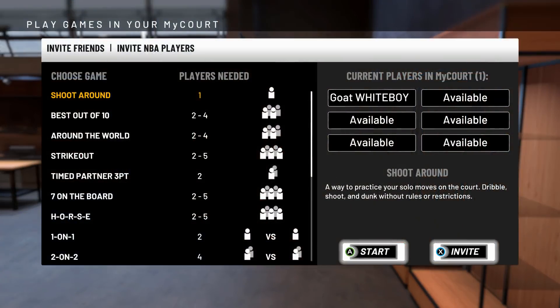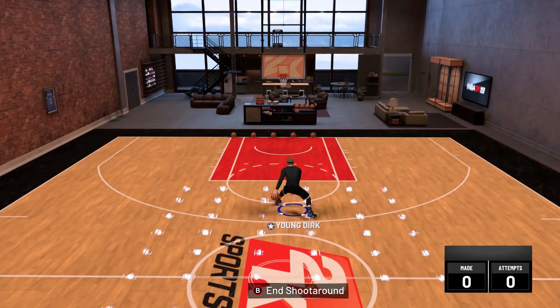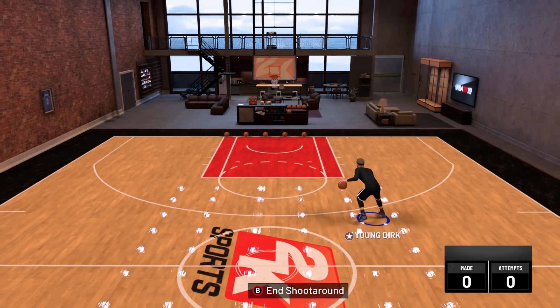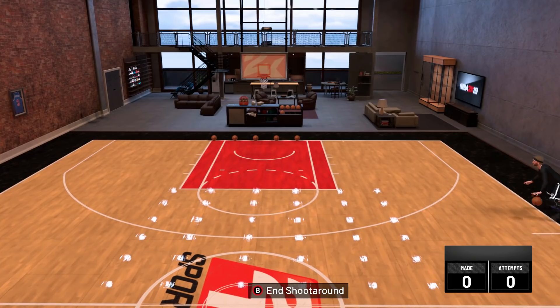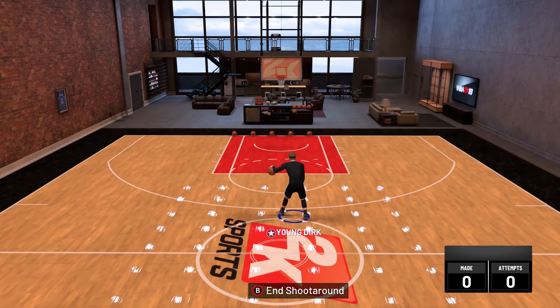What's going on YouTube, it's the Go White Boy of 2K, it is Young Dirk. Today I have a dribble tutorial that will make you a scoring dribble god. What I mean by that is the best dribble moves to score — not for all that fancy stuff — to score and to win the games. Because at the end, all that matters is the win, not how cute you look on the court.